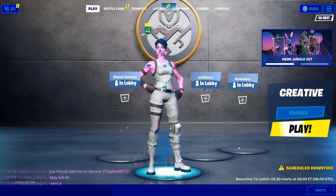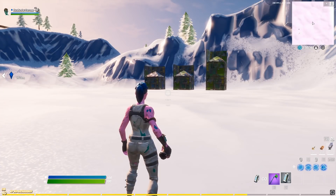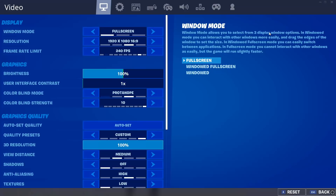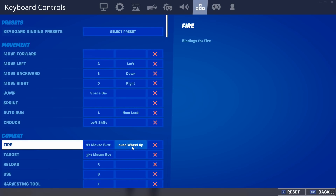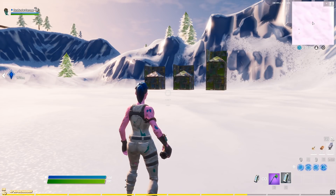With all that being said, let's get straight into a creative with me and my buddy where we're gonna mess around with this new glitch and see if it works. To do this glitch it's actually really easy — all you have to do is go to settings, go to keybinds, and bind fire to mouse wheel up or down. That's pretty much all you have to do.